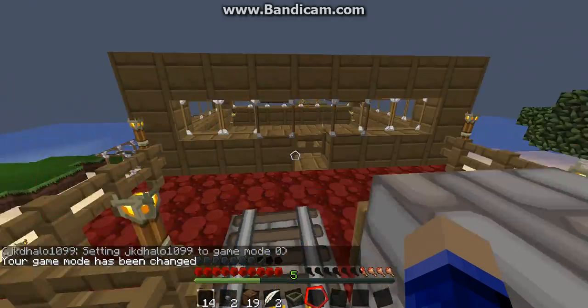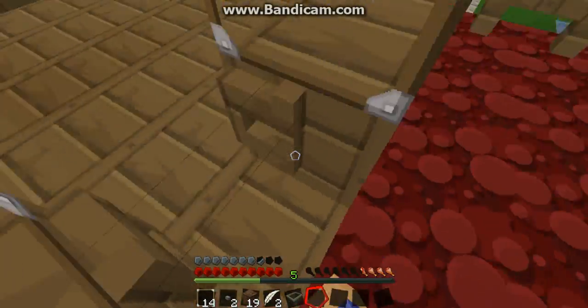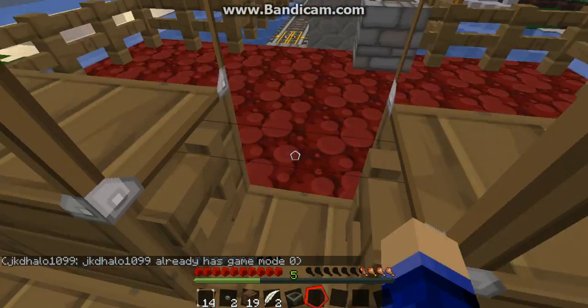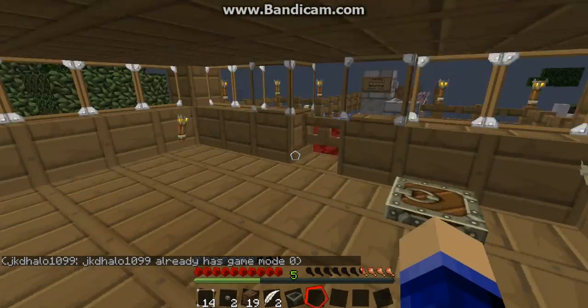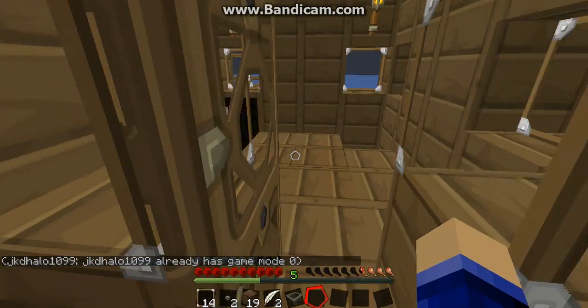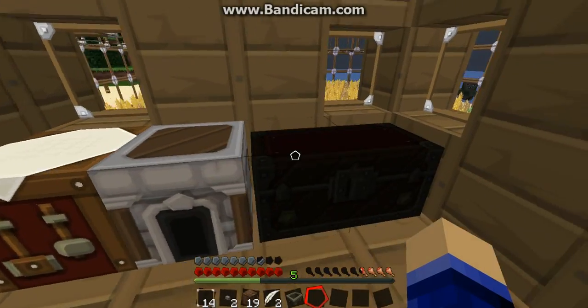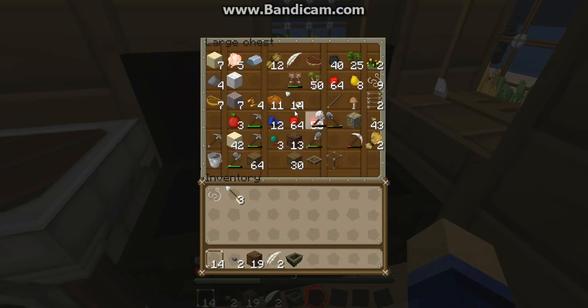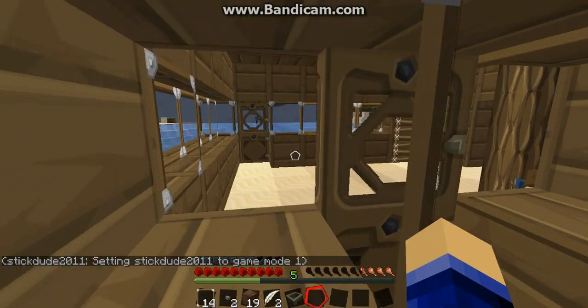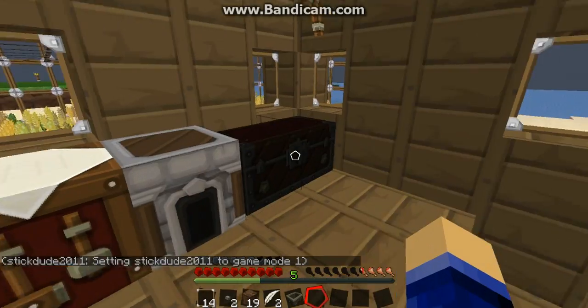Do you mind if I also build a mob site slash XP grinder while we're in this? Just do legit, but you can use commands. I need a lot of red stuff. The only problem is I need mob eggs. Just get TMI — it's more useful than doing everything manually, because using commands is so much easier.